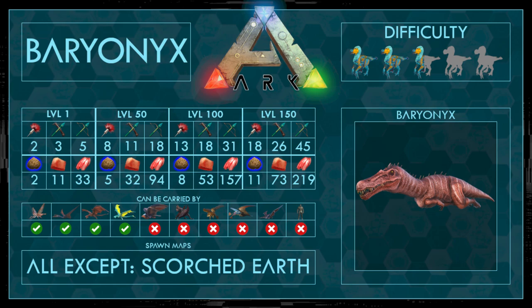First of all, the stats. To knock out, you don't need many narcotics, especially for low-level ones — it's pretty cheap. The best kibble is the blue kibble, otherwise you can use prime fish meat or normal fish.